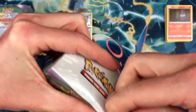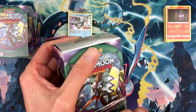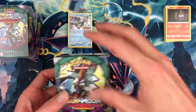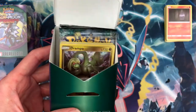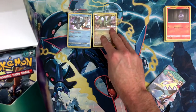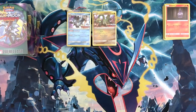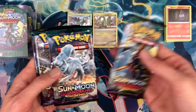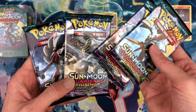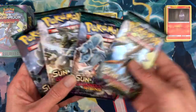Alright, getting the second kit open — this plastic is like adamantium! We have Drampa — that is the second promo that I did not have yet. Getting the evolution pack out of the way. We got Tsareena, Vulpix, Alolan Ninetales, Hakamo-o, and Litten. We've got four packs — let's go Ninetales!